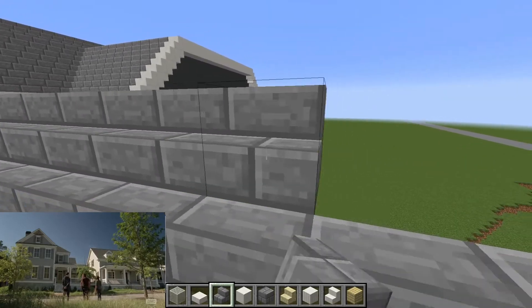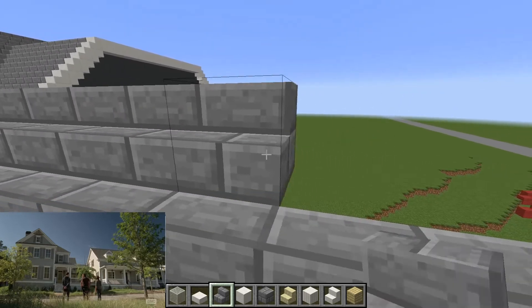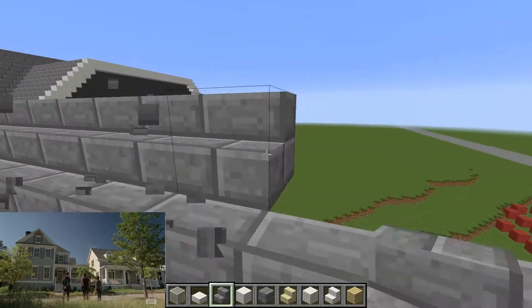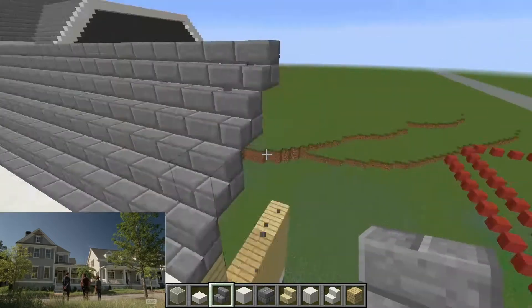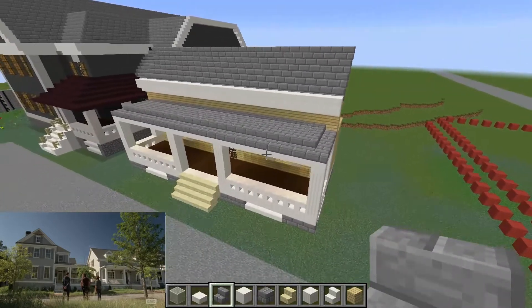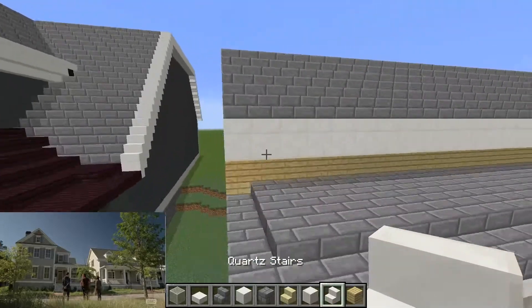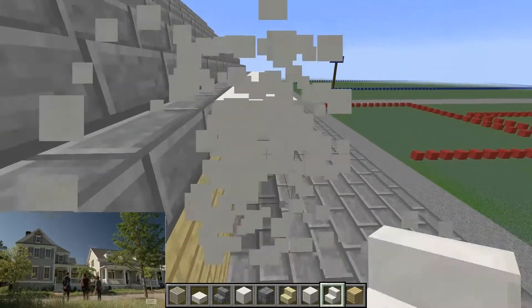I don't know why, but I'm going to start doing the interiors for these houses probably towards the end — I just want the exterior of everything finished, and then I'll move on to doing the inside. That would be the best solution, or maybe it isn't, but we'll just have to see. I think I'm going to get rid of the slabs here and just put the stairs, because it's taking up too much space on the wall.